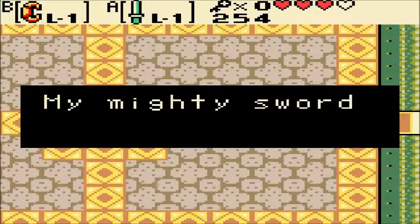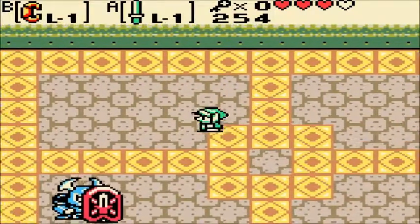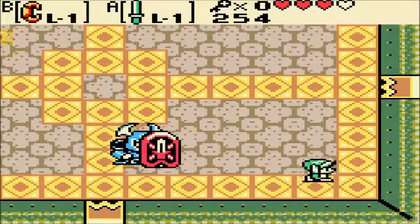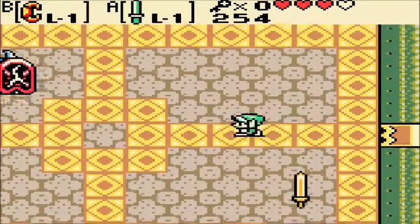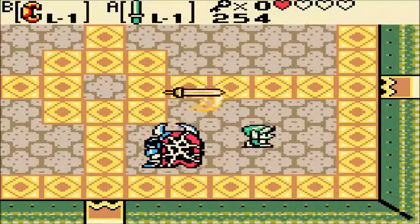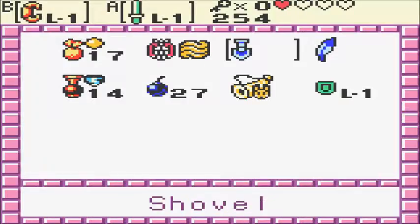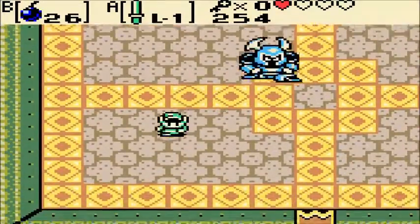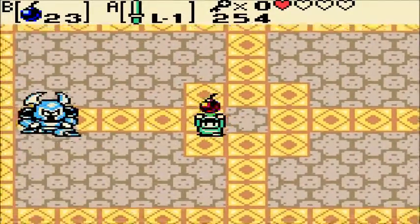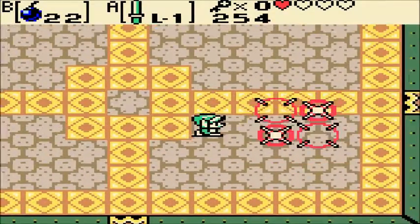It's miniboss time, Woody! My mighty sword and mighty shield shall crush you. So this is like the Armos King or something like that. Basically, our sword deals no damage against him, but his sword does. This is totally a miniboss. My mighty sword is broken! You'll pay for this! Let's break out the bombs — and that's how it's done.